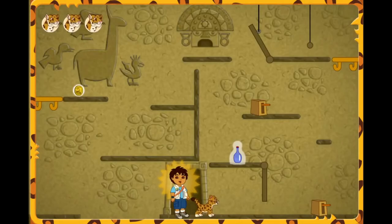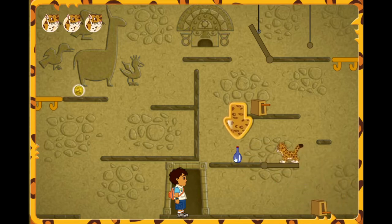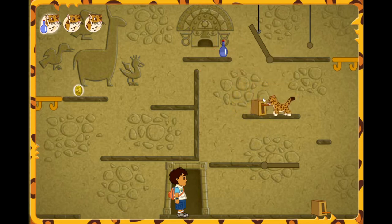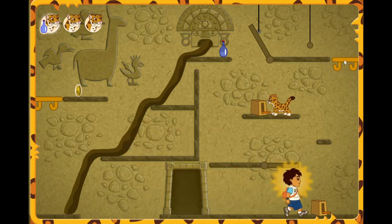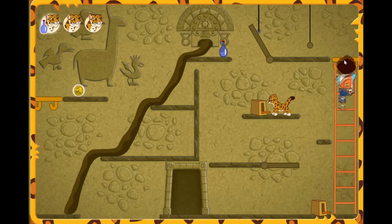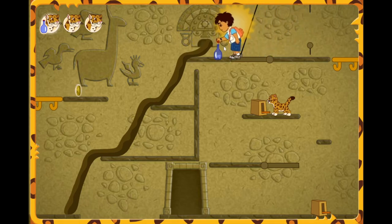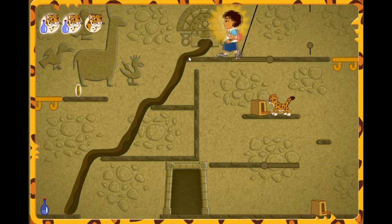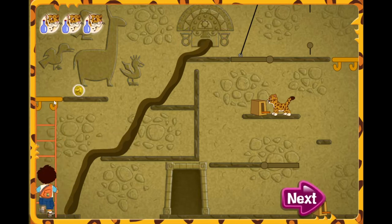I see a bottle. But we're going to need someone small to get it. I can probably fit in there. You're doing great! I should try jumping. We need to find more bottles. I love to climb my ladder. I can climb really high. Way to go! A bottle! Excelente! We've collected all the growls.